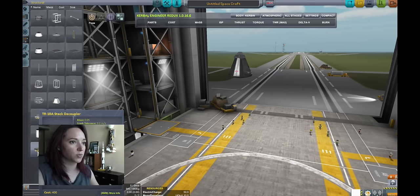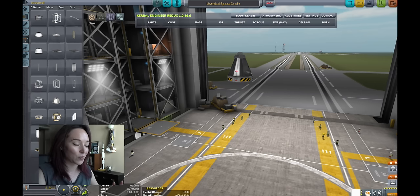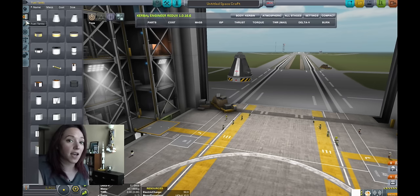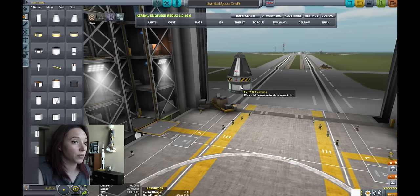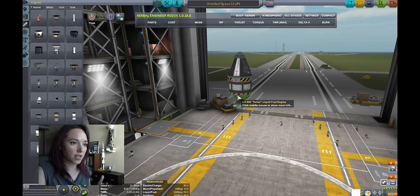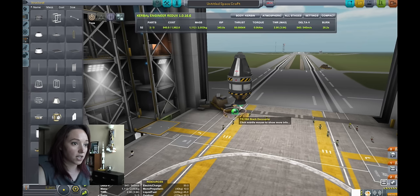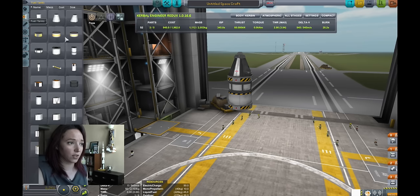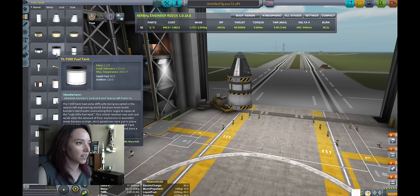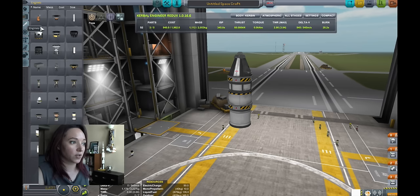The second stage of the Bumper Rocket — and because we have to build from the payload down in this game — was a WAC Corporal, which was sort of the smaller little sister of the Corporal Rocket developed by the Jet Propulsion Laboratory in the 1940s. The WAC Corporal was designed as a small sounding rocket and it used hypergolic liquid fuels. So we're going to use the smallest fuel tank because it was a tiny rocket, and just a basic Terrier engine. Because the two stages have to go separately, we're going to create another stage in here, with just the smallest liquid tank we can find, and a simple liquid fuel engine.